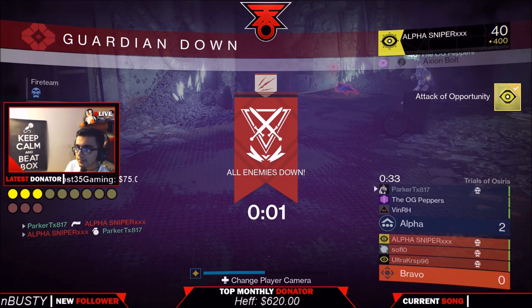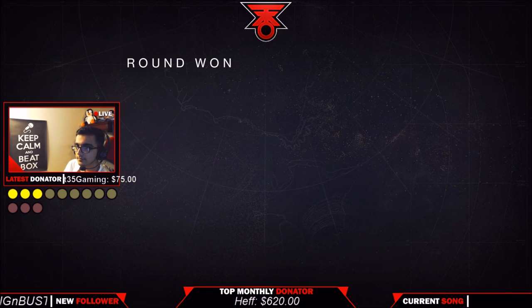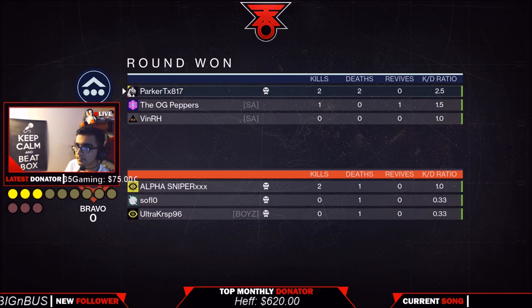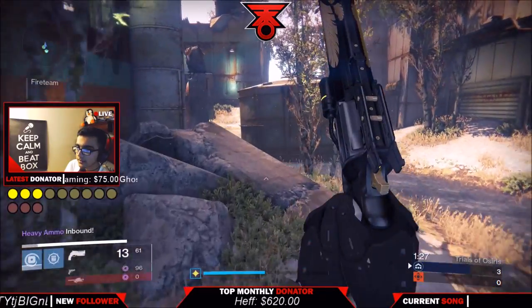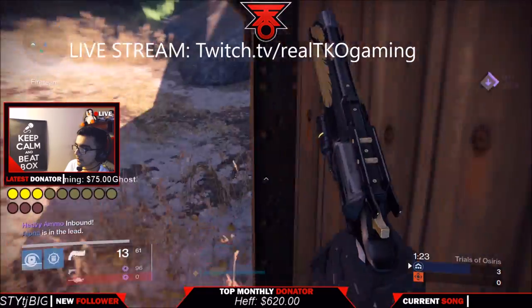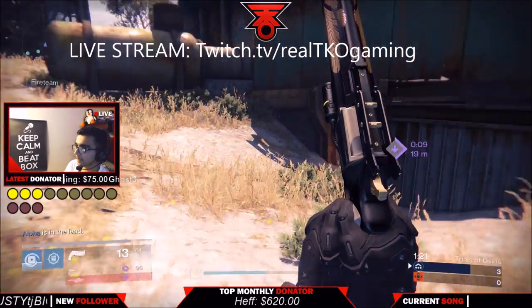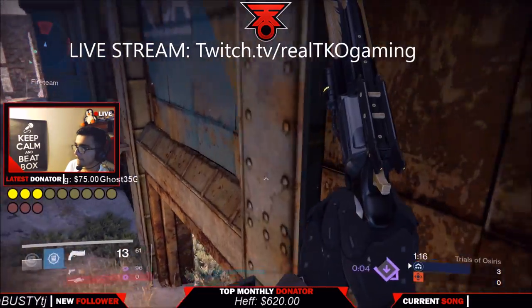Once you guys get a pick, make sure you hound like a team of wolves over that orb and end that round fast, because Scories is still a problem — that update is not out yet. We have some awesome new stuff coming for Age of Triumph, new Trials of Osiris content, new raids, and all that good stuff. If you want help personally, make sure you read the description below and come to our live stream for free Trials of Osiris help.